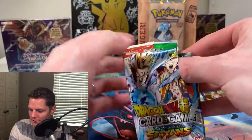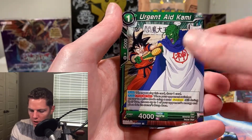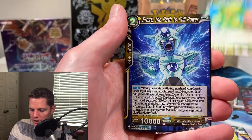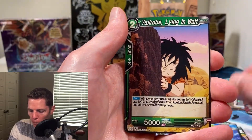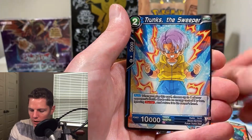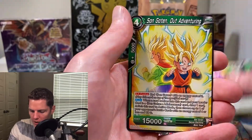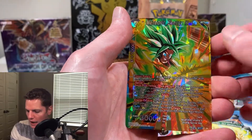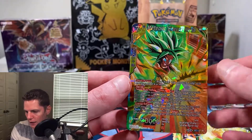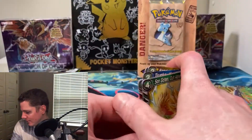Salt of the Sands. Here we go. Unlikely Duo Sengoku, Urgent Aid Kami, Kefla Soul Overflowing, Saibamen, Endless Explosions, Frost, The Path to Full Power, Yajirobe Lying in Wait, Namekin Partner Sonel, Trunks the Sweeper, Exalted Trio Trunks, Zamasu the Mastermind, and a Super Rare — Meteoric Energy Kefla. Got another super! We've pulled a lot of supers.